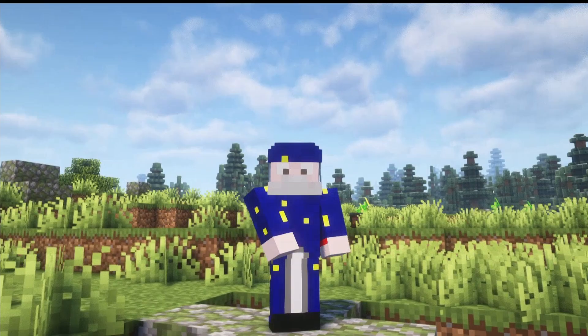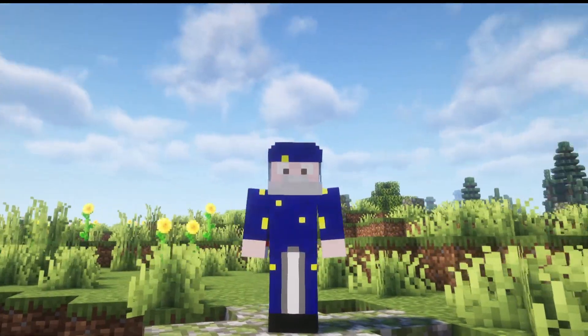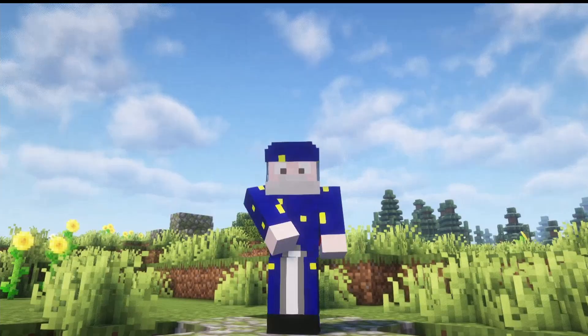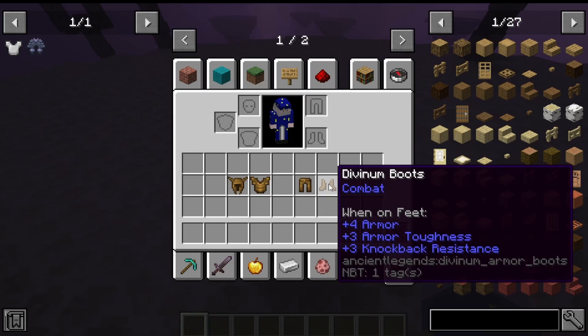That's all our tools. Now we're moving on to armor, starting right where we left off with the Divium armor. It's made the exact same way as the Divium tools — just upgrade your netherite armor. The stats are on screen now.